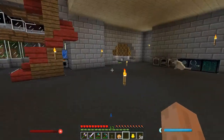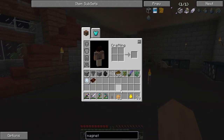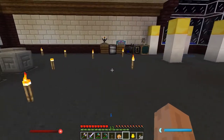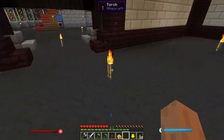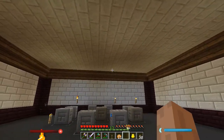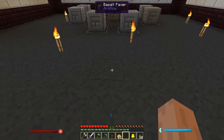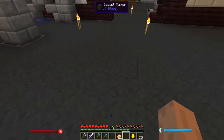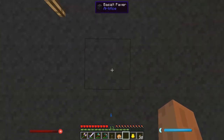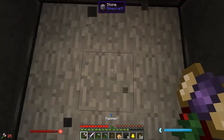So the first thing we're going to get going on is that I need to actually prep the area that I'm going to have the witches spawn and die in. I'm thinking I want to have it in here in the magic room — it would just be fitting — and I want to have it roughly dead center for where I'm going to put the witch spawner, which would be right down here.